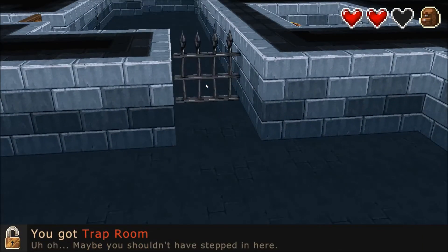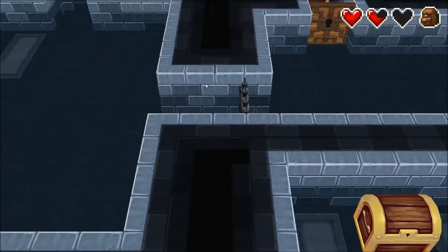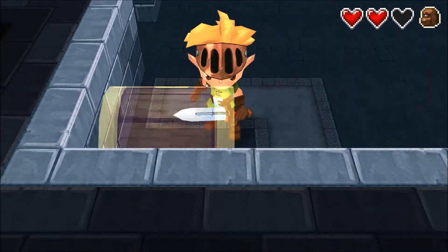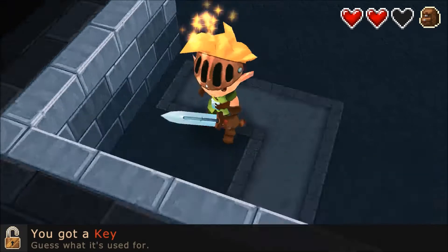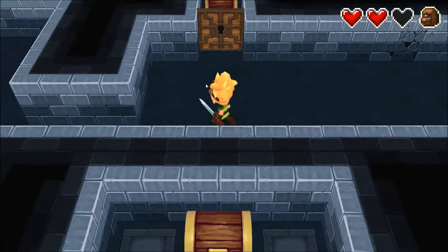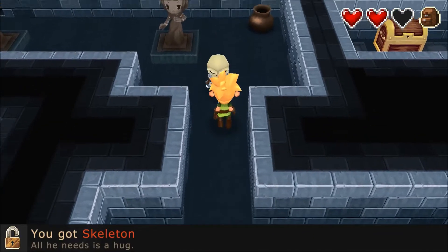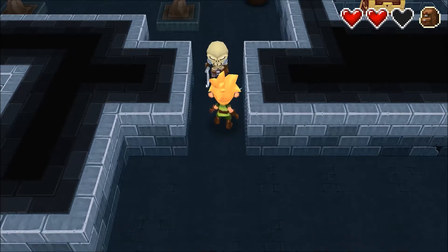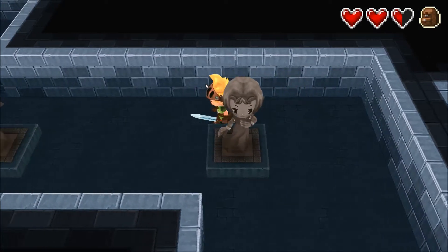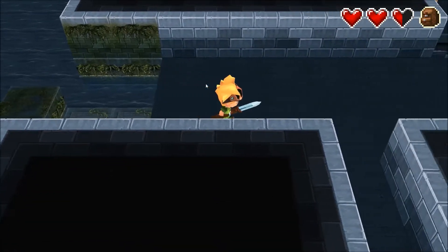Let's open this. You got trap room — uh-oh! Maybe you shouldn't have stepped in here. I have to kill all the mobs! What do we get? You got a key — guess what it's used for! This is a good time to kill the pots. Let's open that, then open this — you got skeleton! All he needs is a hug. He seems to be able to deflect us more often than not. Let's see if we can get a heart back. I don't know if there's anything hidden in these, but if there is, it certainly won't tell me.